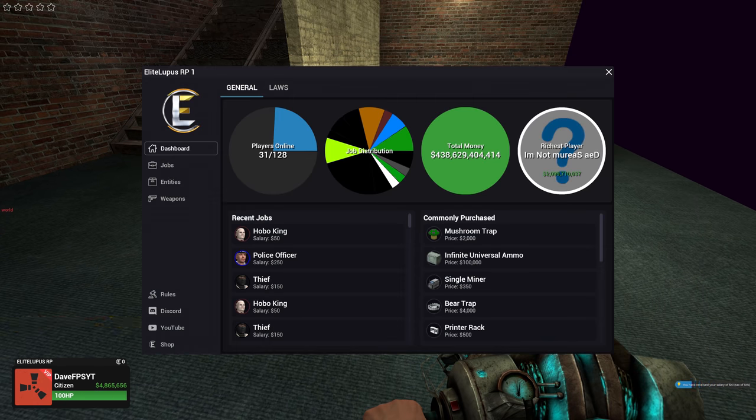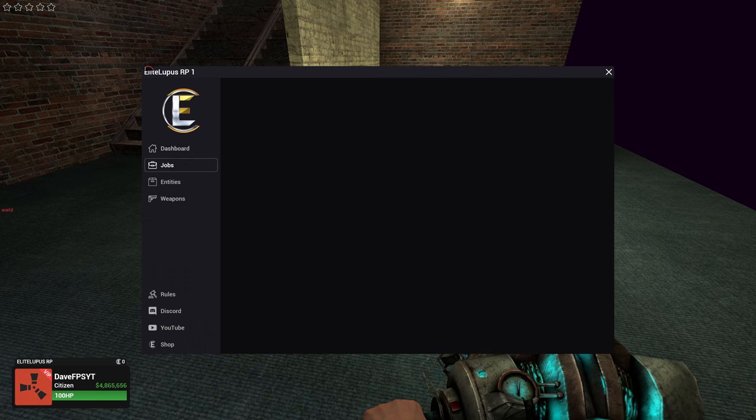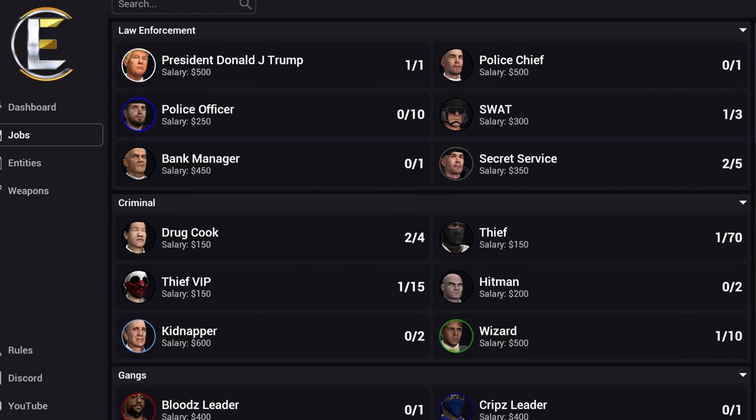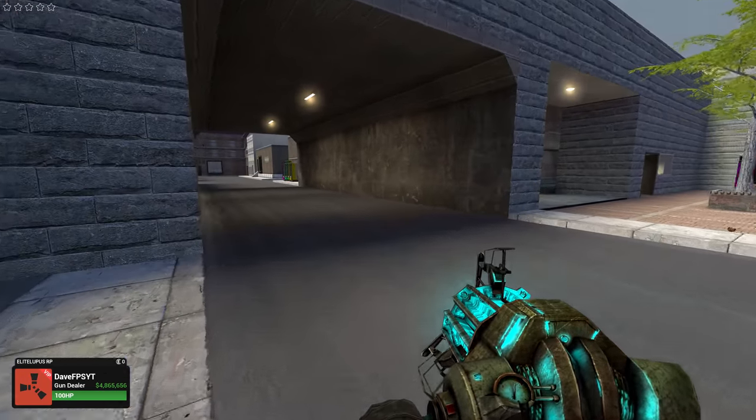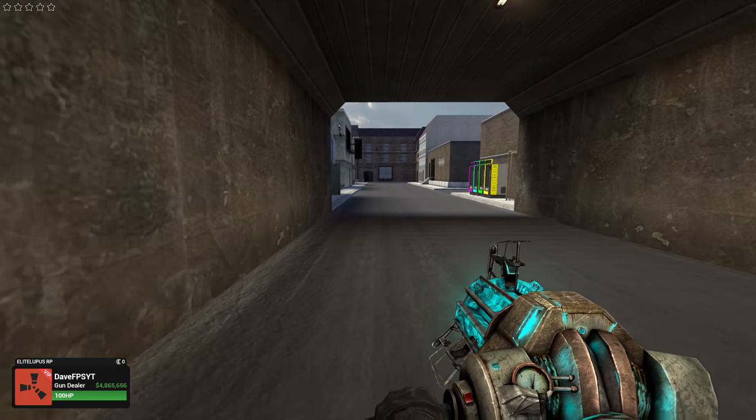First of all, I need to become a gun dealer. So you press F4 and the menu comes up — you click on this and find 'gun dealer.' Some of the people in here have got billions and billions. I don't know how long they've been playing but that's impressive, not gonna lie.